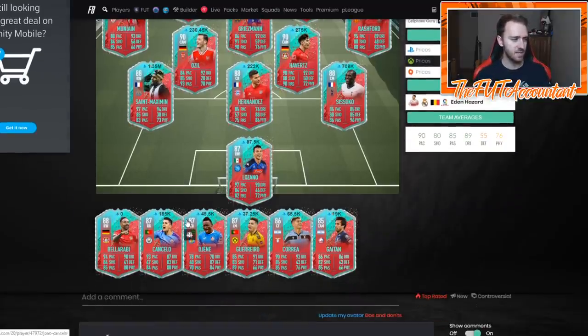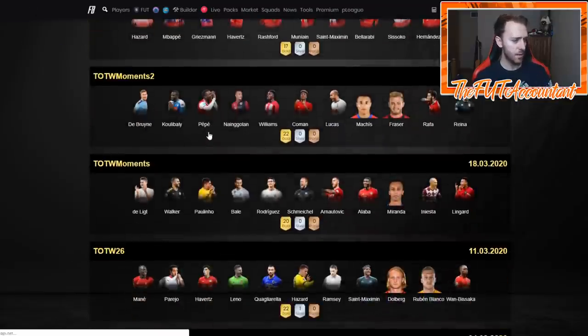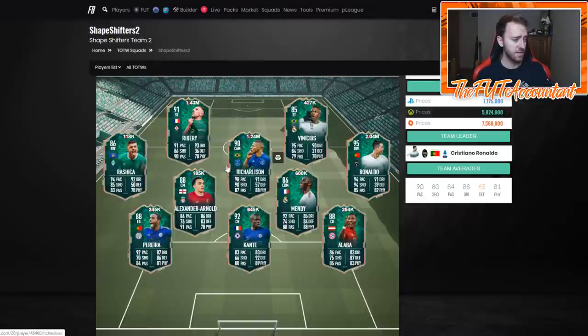A lot of these cards, especially on the lower tier end, rose today on the market. That tells me maybe more of the casuals on FIFA today were buying cards just because there was nothing else to do. A lot of casuals maybe don't understand the market as well as those of us who play day in and day out. But if you look at a lot of these card prices — Mendy is 600,000 coins.